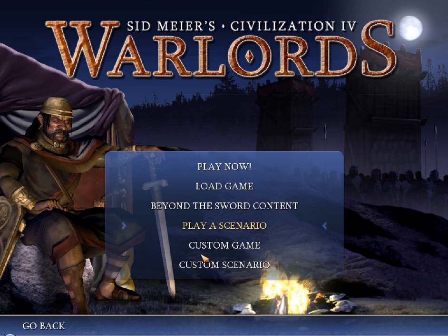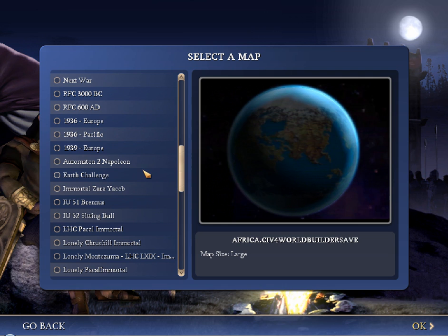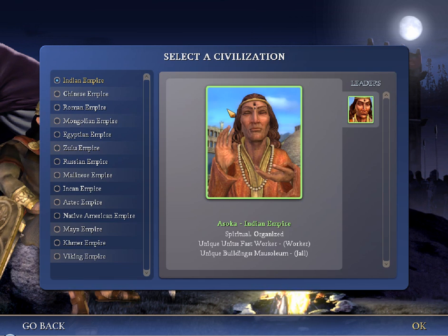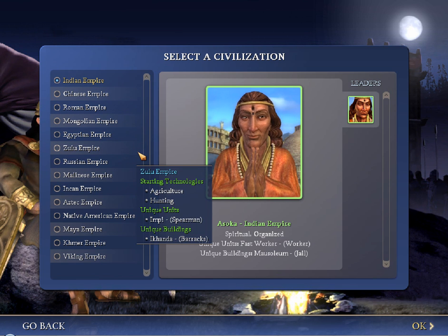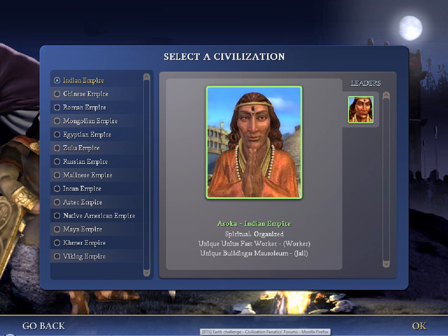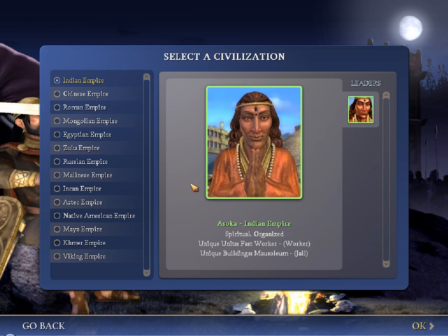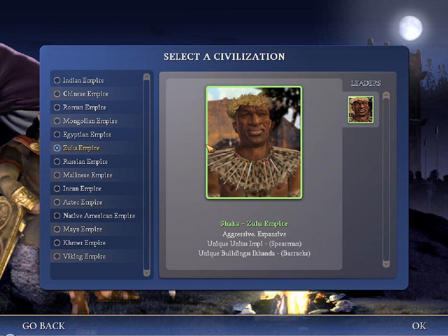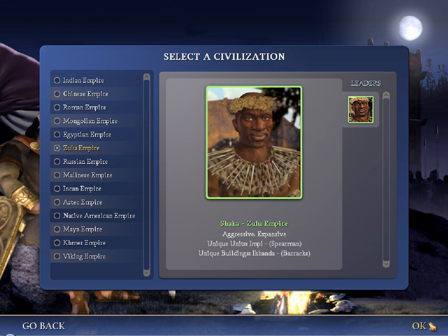We're going to play a scenario called Earth Challenge. Some of you guys wanted me to do an Earth map with a Western Hemisphere civilization, and I'm kind of up for it — I might do multiple attempts at this map. But for this one, we're going to do the Mighty Zulu Empire with Shaka Zulu. Sorely missed in Civ V.